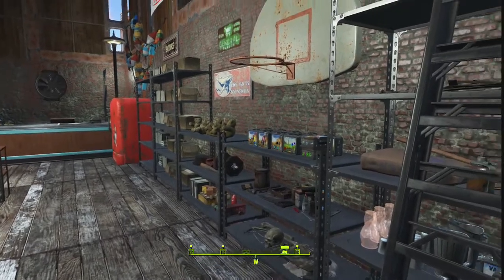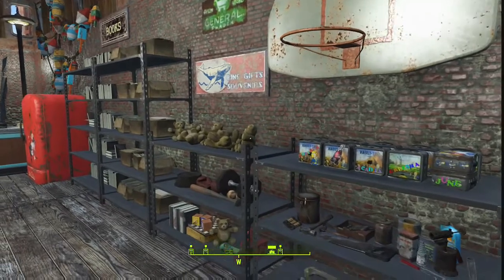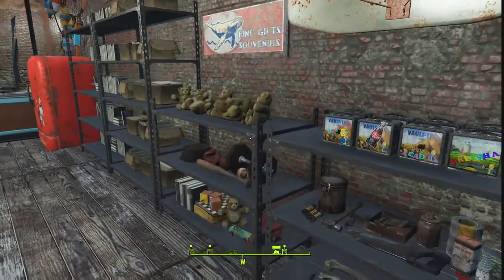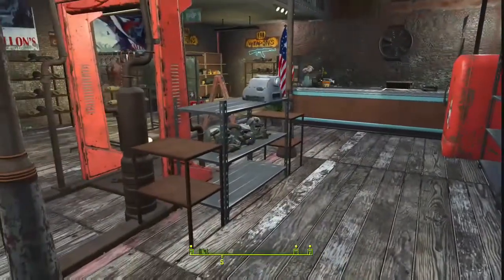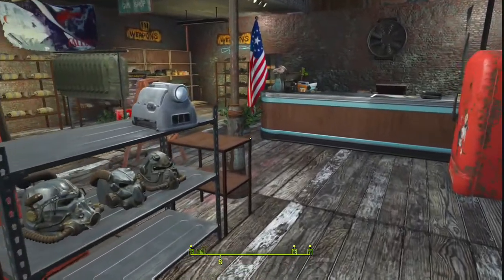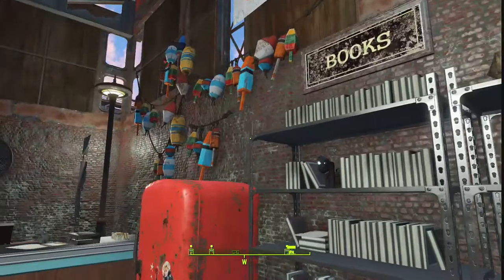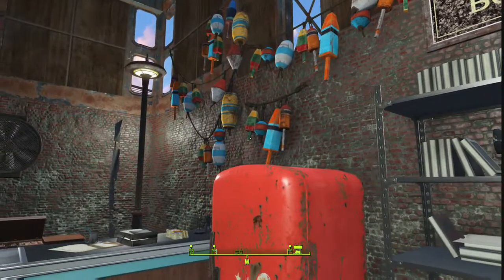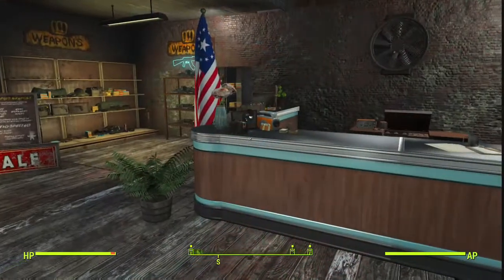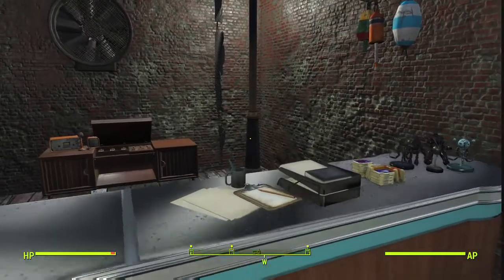You've got lunch boxes, a ladder up there, and a basketball hoop if you wanted to buy one. I really tried to pack it out. Some of the middle bits are empty because this place is really difficult to build in on Xbox. Here's where the counter is going to be.